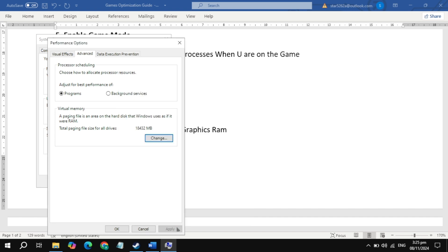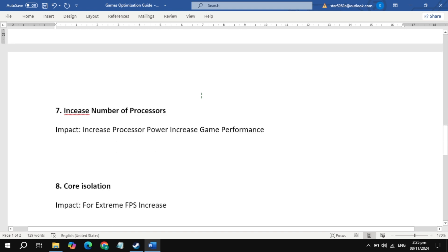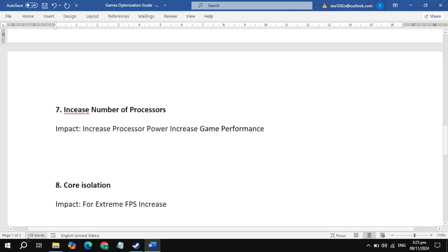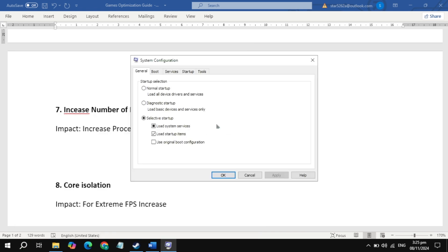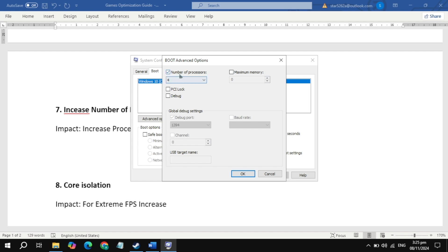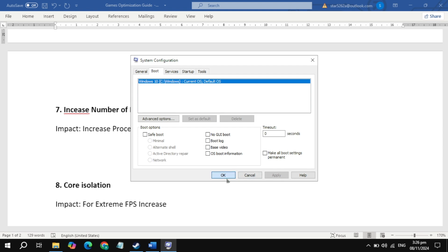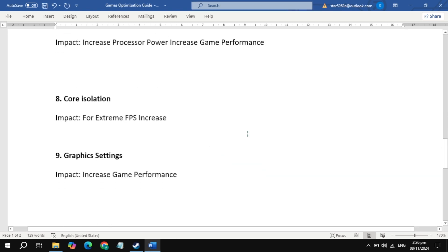Click OK, then Apply, then OK. The next important setting is to increase the number of processors. Go to Windows search, type 'System Configuration', open it, go to the Boot tab at the top, click on Advanced Options. Here, check the Number of Processors box and select the maximum number of processors you have — whether that's 4, 8, 16, or more. Then click OK, Apply, and OK.